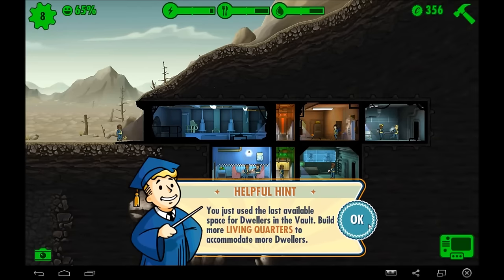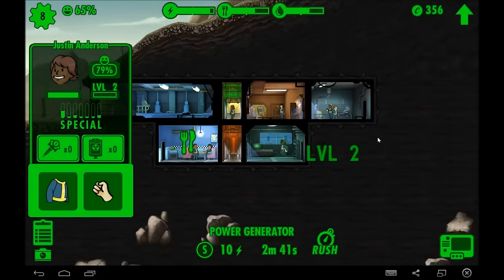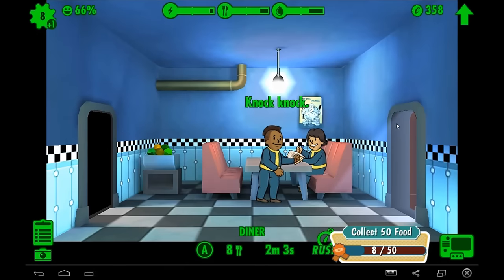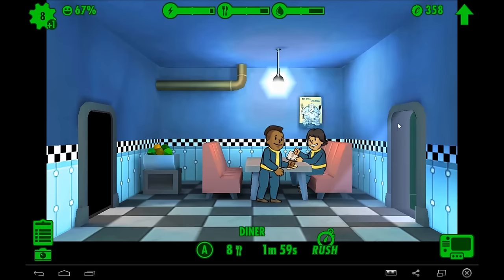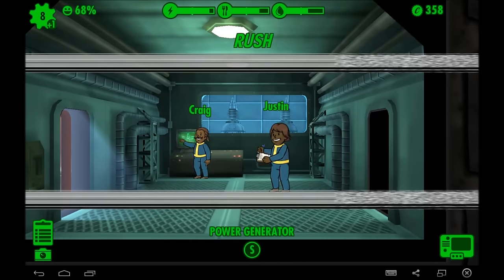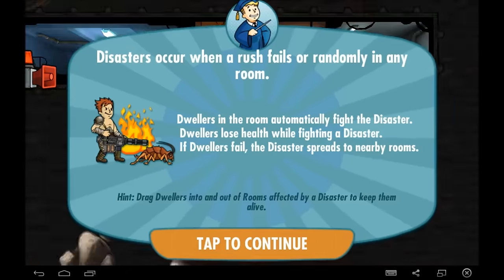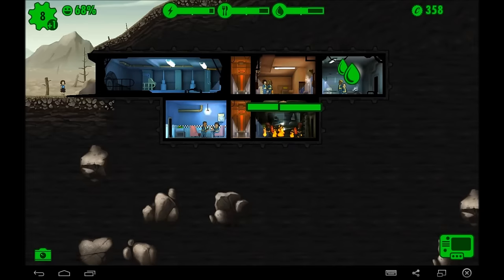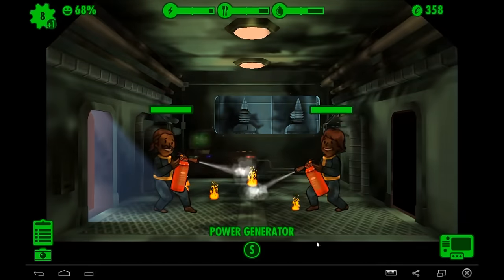Let's rush the power room. Oh no! Alright, so this is bad — this is a good example of bad stuff. You have two things that happen: either a fire will break out — and that sounds like there's a fire broken out — or you get rad roaches that infest your rooms. Both are awful. But these guys are capable of putting it out. In the beginning of your game you do not have to worry about radiation illnesses.